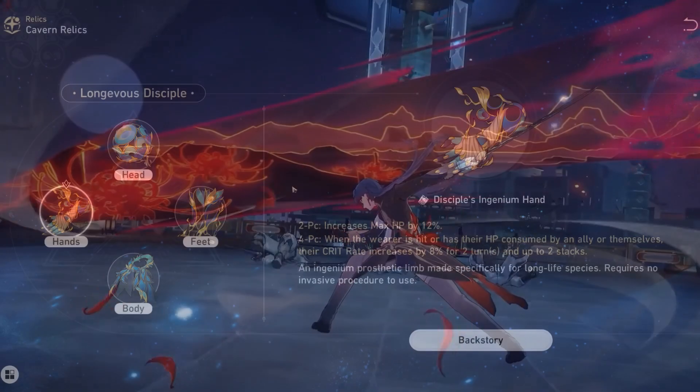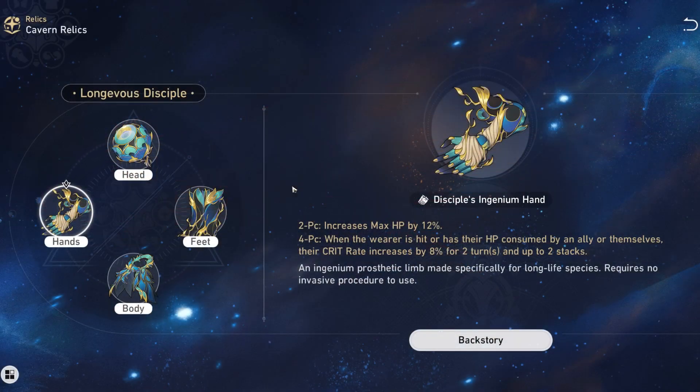Now let's talk about the four-piece bonus. When the wearer is hit or has their HP consumed by an ally or themselves, their crit rate increases by 8% for two turns and stacks up to two times. That 'consumed by an ally' wording refers to characters like Jingliu, and 'themselves' refers to characters like Blade. This works for Blade, and it works for characters like Jingliu. I would specifically focus on this set alone for Blade — go for the four-piece bonus. This is the most optimal one to use.